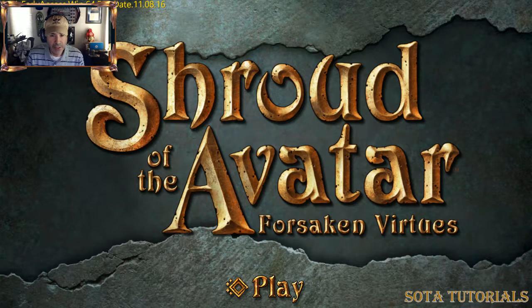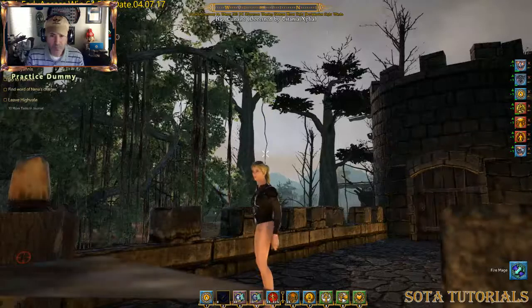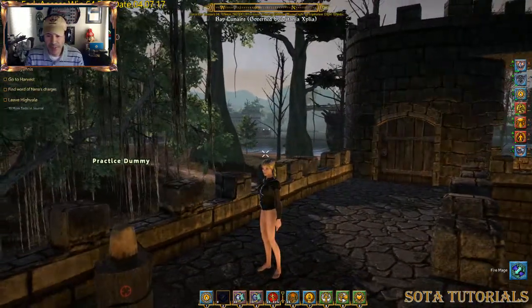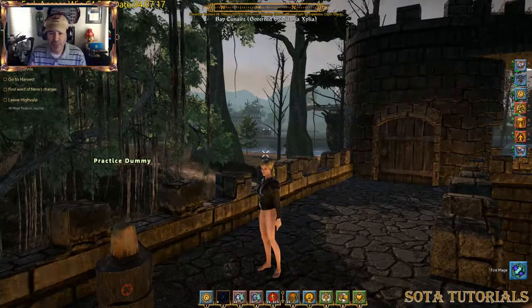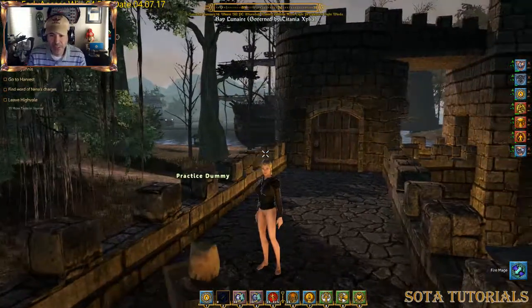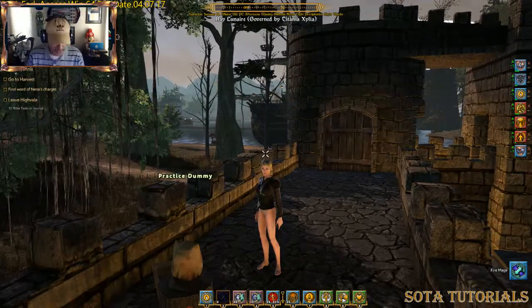Without further ado, let me pop back into the game. You might be wondering: Alena, where are your wings and where are your clothes? Let me explain why I'm standing here pretty much naked, except for a leather chest piece.